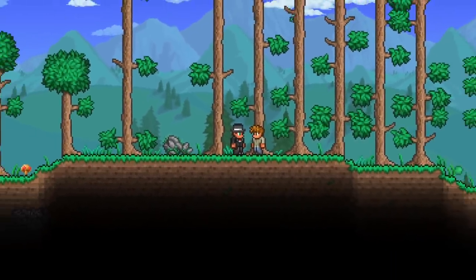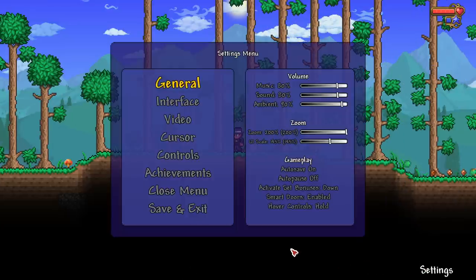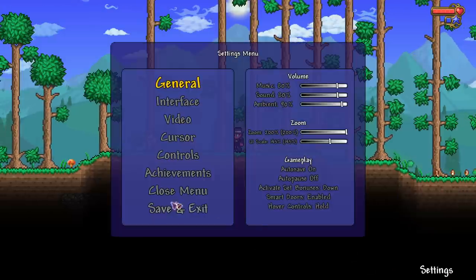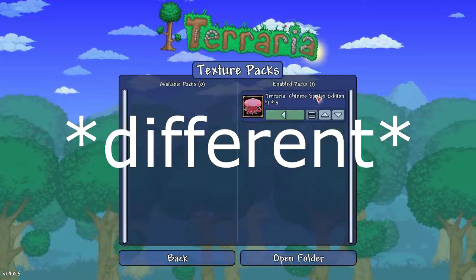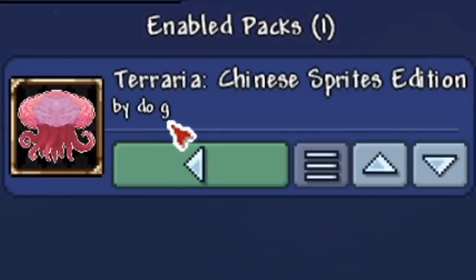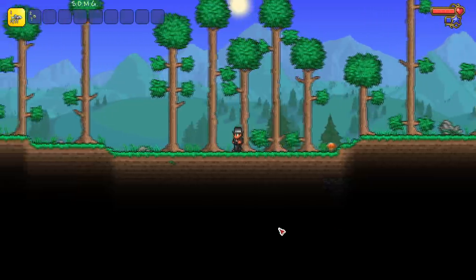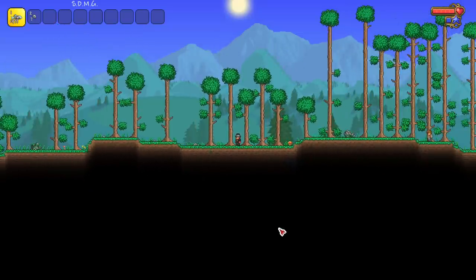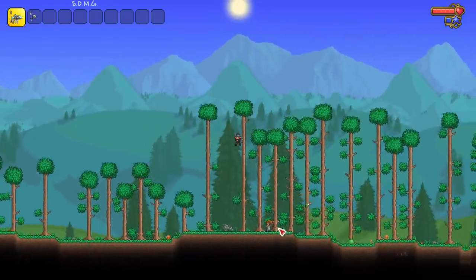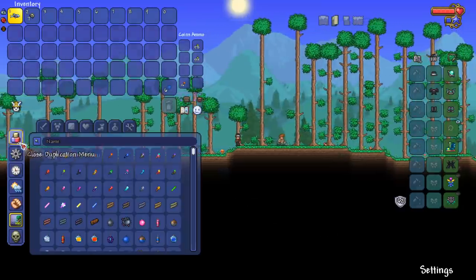Welcome to an interesting Terraria video. Today we're in 1.4 checking out the Chinese sprites that the mobile version of Terraria has. If you have the Chinese version of Terraria mobile, you'll notice that some sprites are different. The reason a decent amount of sprites are changed is apparently because of video game laws in China that prohibit gore being shown in video games — don't quote me on that, that's just what I've heard.